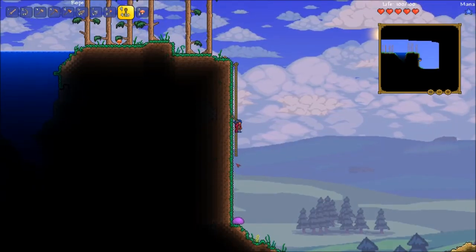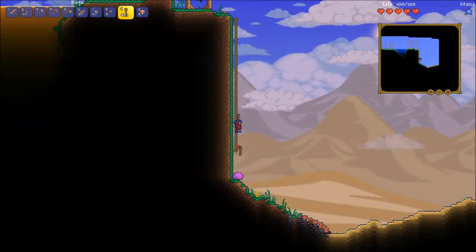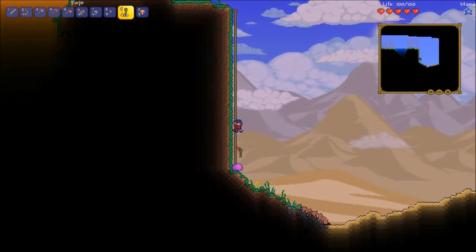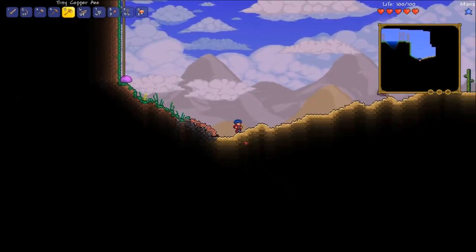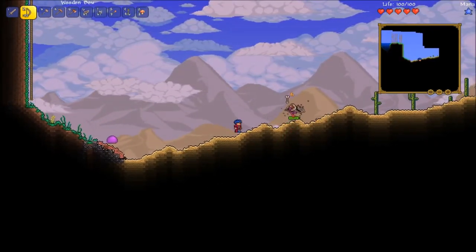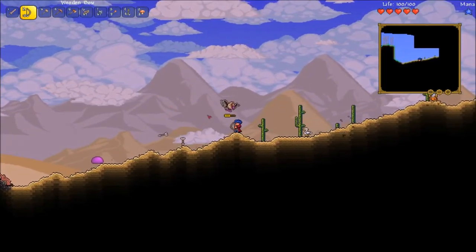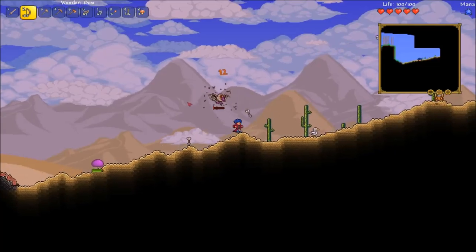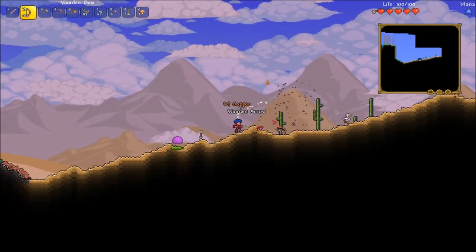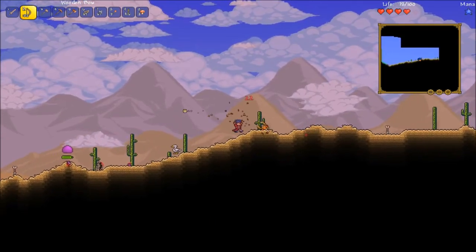Alright, I thought that was a drop to my death but we're giving ourselves a way up. Oh — sand lands! Not these things — Sand Slimes, these things are freaking annoying, but they're fairly simple to kill.